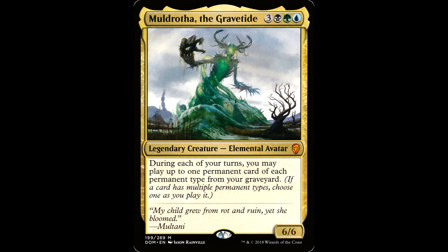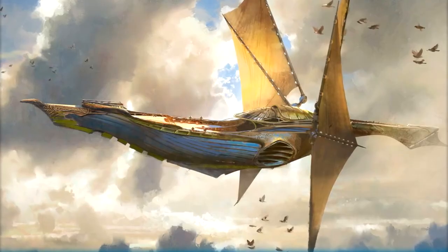Muldrotha the Grave Tide: three black, a green, and a blue for a legendary creature elemental avatar — it's a 6/6. During each of your turns you may play a land and cast a permanent spell of each permanent type from your graveyard. Since we got a reprint, I decided to look at some high synergy cards and there are a bunch from recent sets that are dirt cheap. Let's build a $50 commander deck that's 50 cents per card.